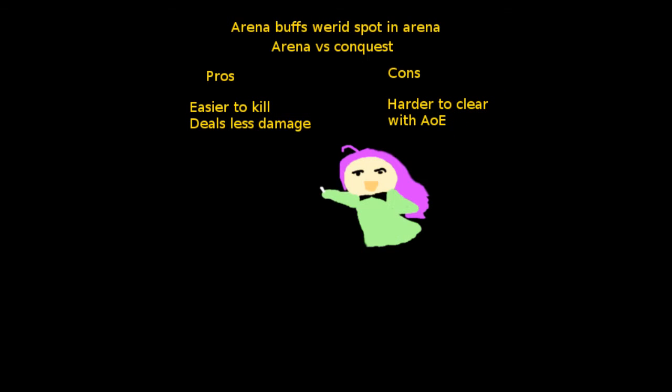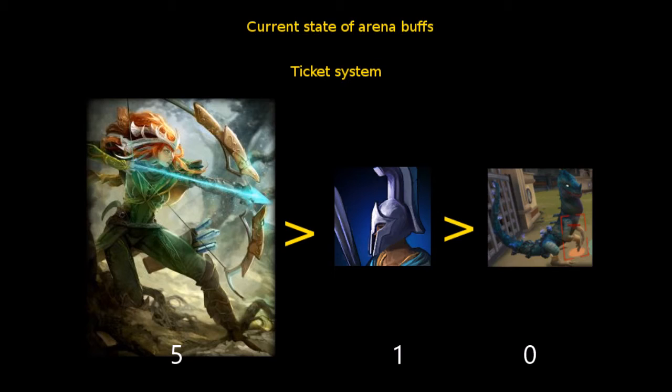So a quick summary: the buff camps in arena deal less damage and have less health compared to conquest. However, they are still ignored. Why is this? My personal guess is it's because they are so low on the to-kill list in terms of the ticket system. The ticket system is the thing in arena that makes you win. If you compare this to why buffs are so important in conquest, it's because they buff your stats. But in arena, they need to reduce tickets. If they don't do that, they are not worth your time — and buff camps actually don't reduce the amount of tickets on your opponent's team, and therefore don't actually help you win in the long run.